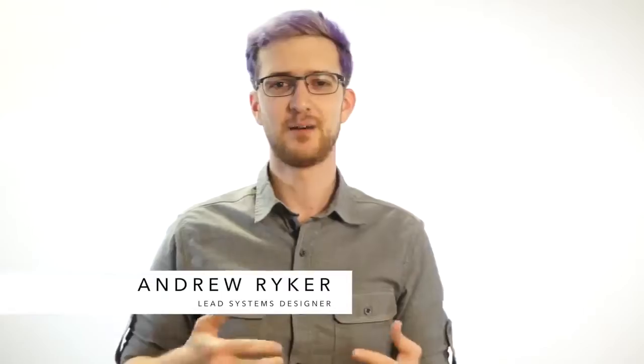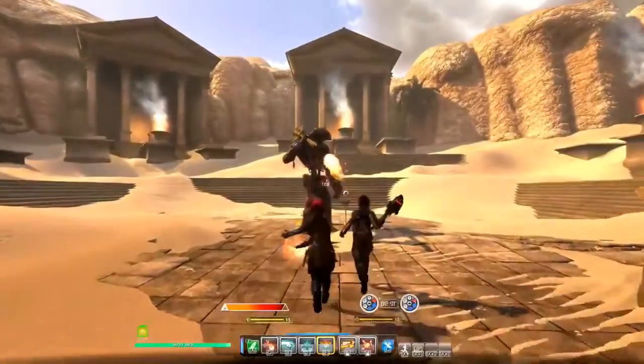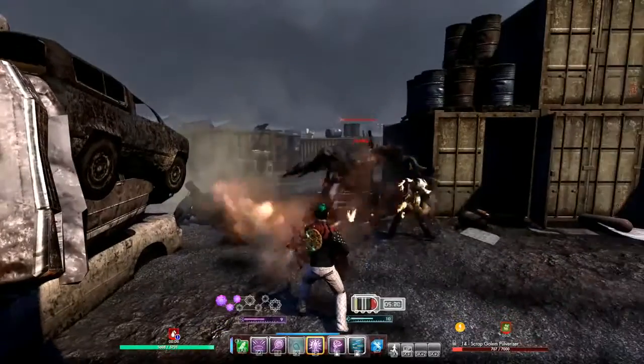In Secret World Legends, we've revamped combat from the ground up. The biggest difference you'll notice between Secret World Legends and the Secret World is that we have a new reticule combat. You can change the camera — it can be over your character, it can be over the shoulder. You can even change the way the reticule looks. It gives it a more action-y feel and more like a third-person shooter or an action RPG.